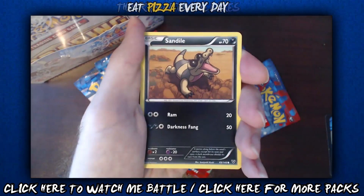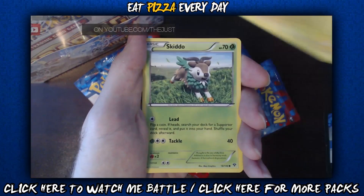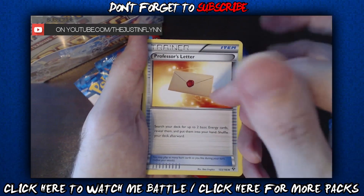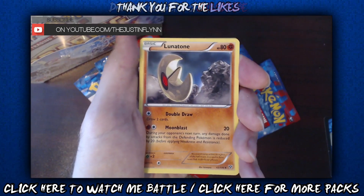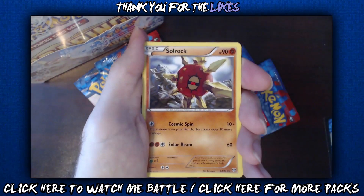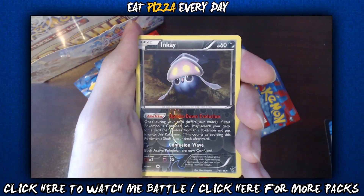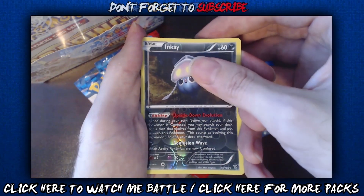We stack it and we show it. Nice — Frogadier coming out, Frogadier, Bunnelby, sand dial on tap, volt orb, Skiddo. Since we've seen some of these we don't hang on them too much. Professor's Letter trainer card — this is our first time getting Professor's Letter so let's take that in for a second. If I ever see something new I like to take it all in. Lunatone coming in hot, Lunatone and Solrock back to back. Inkay reverse holo — pretty cool looking card.